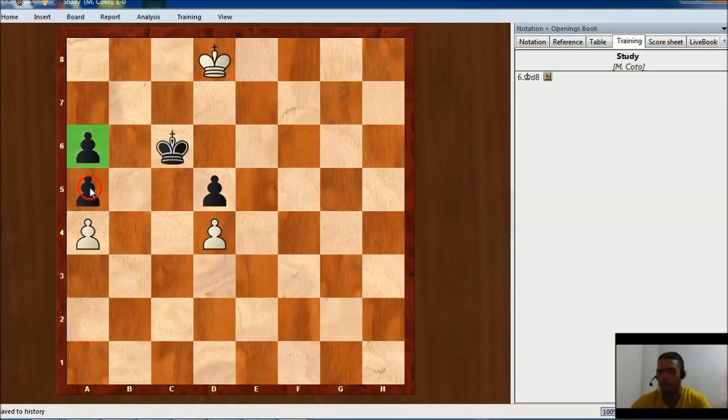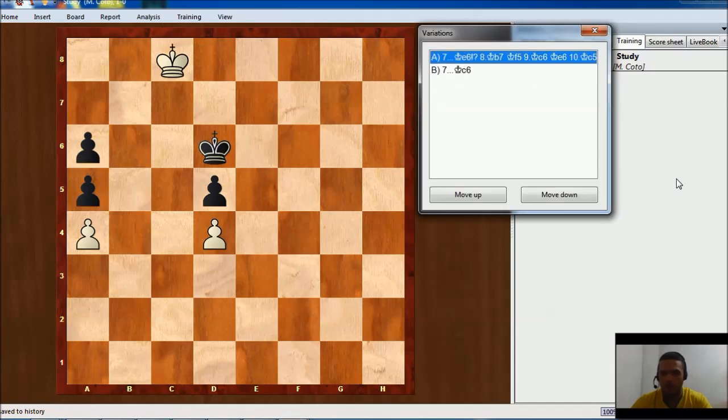Remember, we are trying to get these pawns on the rook file. King d6, king c8, and here black has two options: they can try to go back and play king c6 to protect the d-pawn, or they can start a counter-attack and play king e6, trying to get the d-pawn.